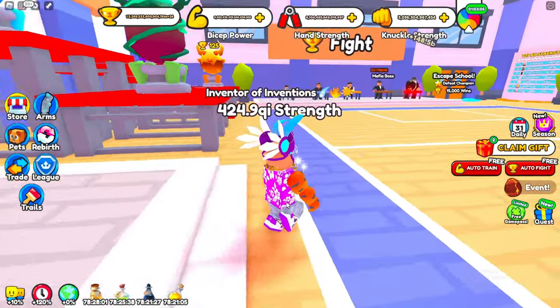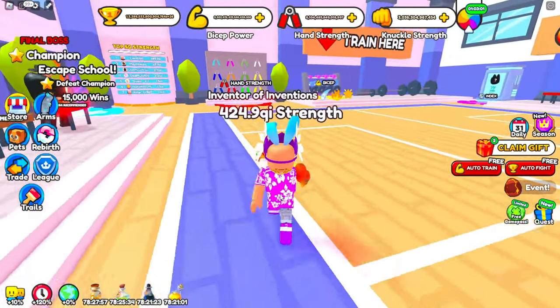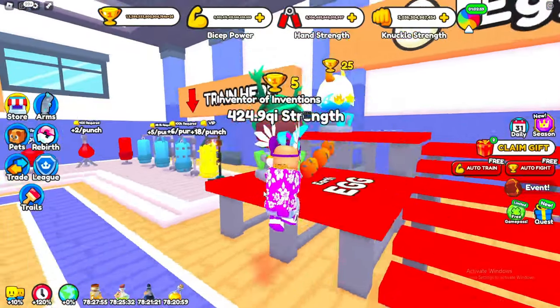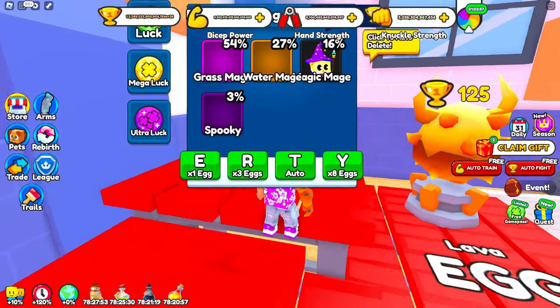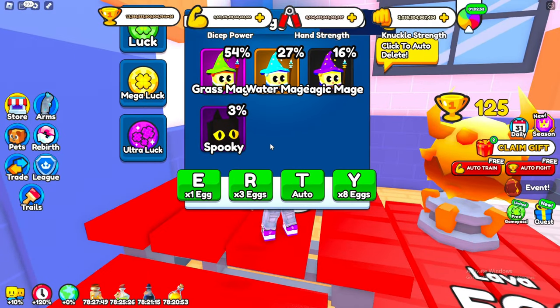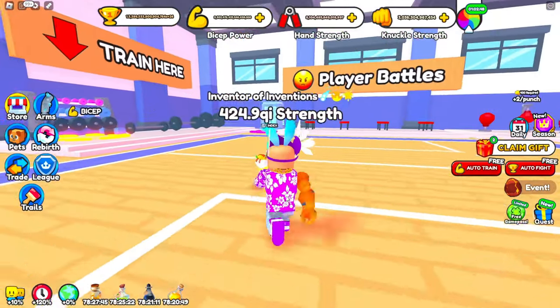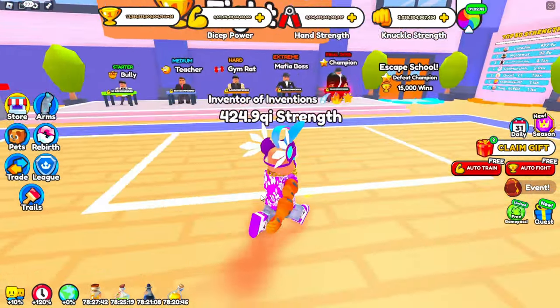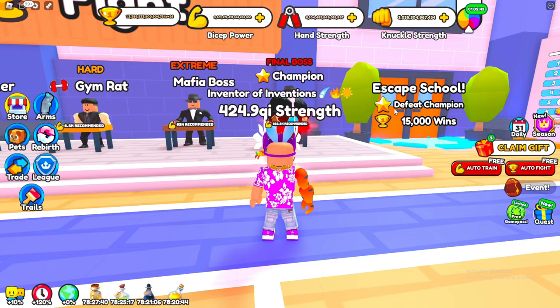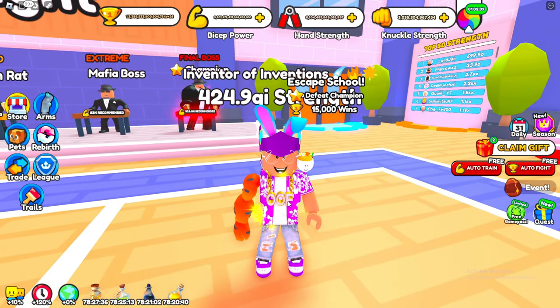Once you get enough strength you can go ahead and start defeating the bully, and once you get enough wins you can actually start getting eggs. You can get some really good pets from these eggs, so make sure you do get some pets right as you start the game. This way you can get a lot more strength, and once you get enough strength try to defeat the best boss and you'll be able to enter into the next area.